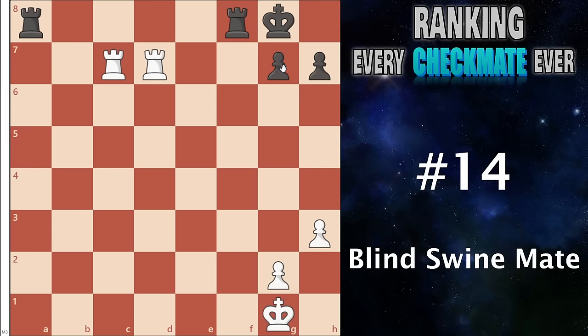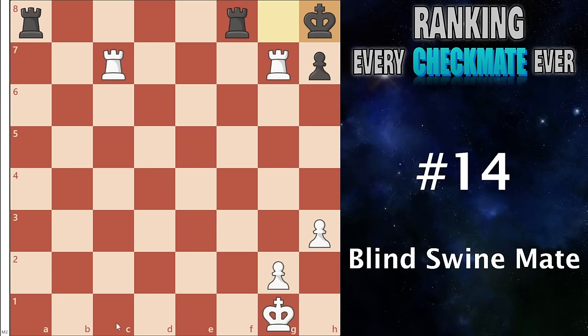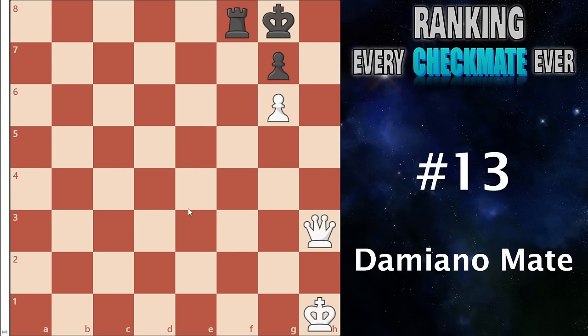Number 14 I have the blind swine mate. This occurs when you have two connected rooks on the seventh — you can play a check, king has to walk over, you play the other check, king must walk back, and then you can bring the other rook in with this very nice two-rook checkmate. It's a very fun pattern and if you can get it in your game it's awesome. My problem with it is that above maybe 1600 elo people very rarely let you get rooks onto the seventh rank, so this checkmate becomes very rare.